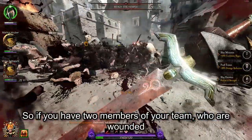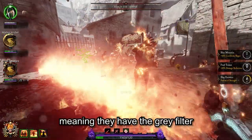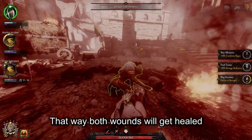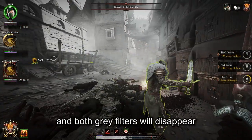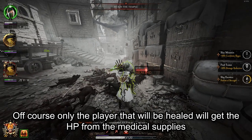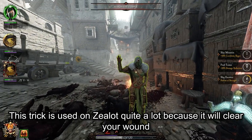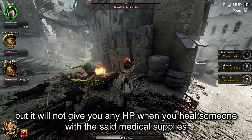If you have two members of your team who are wounded — meaning they have the grey filter — one of them can take the medical supplies and heal the other wounded player. That way, both wounds will get healed and both grey filters will disappear. Of course, only the player that is healed will get the HP from the medical supplies. This trick is used on Zealot quite a lot because it will clear your wound but will not give you any HP when you heal someone with the medical supplies.